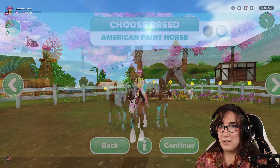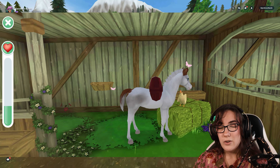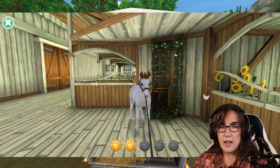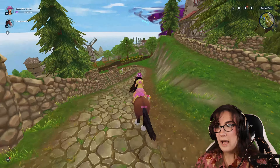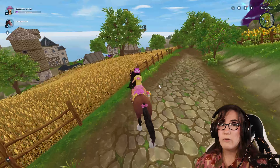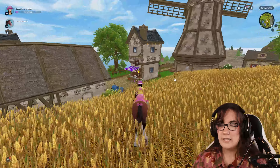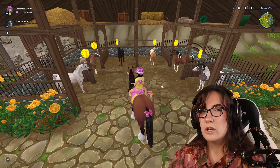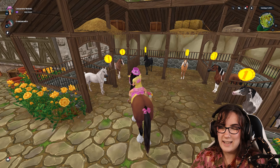There is also a paint horse on the Star Stable Horses app which I don't own - a very simple one, but I gotta own all the paint horses. Recently Star Stable made it so every single app horse is going to be made available in the game as well. You can either buy a horse at level one in the game, or spend a few days training the foal on the Star Stable Horses app to get it at level 10.